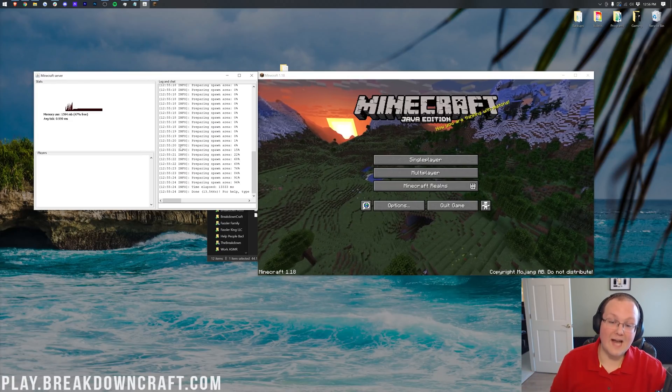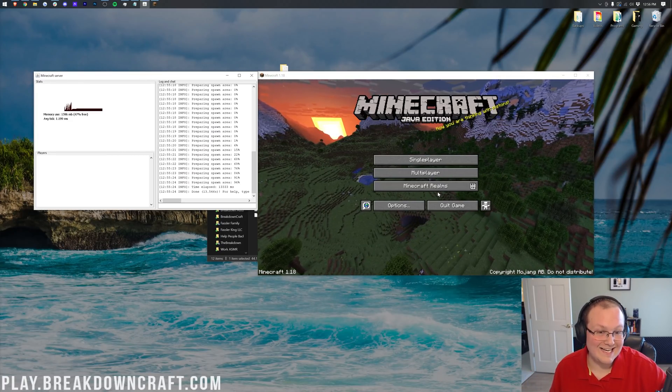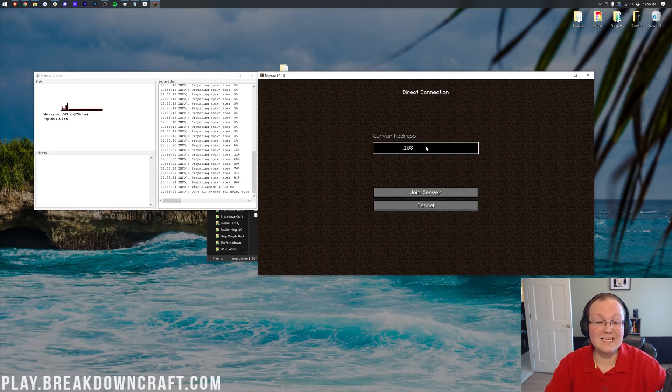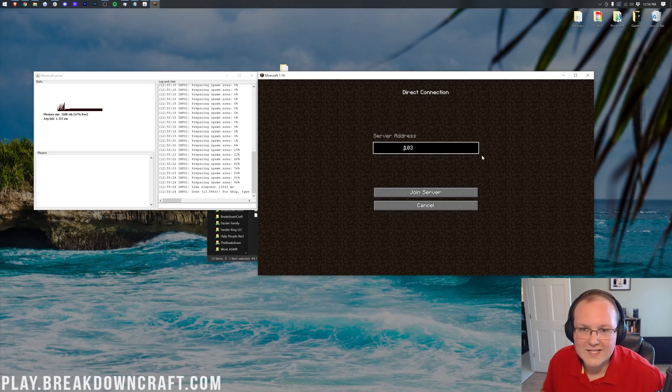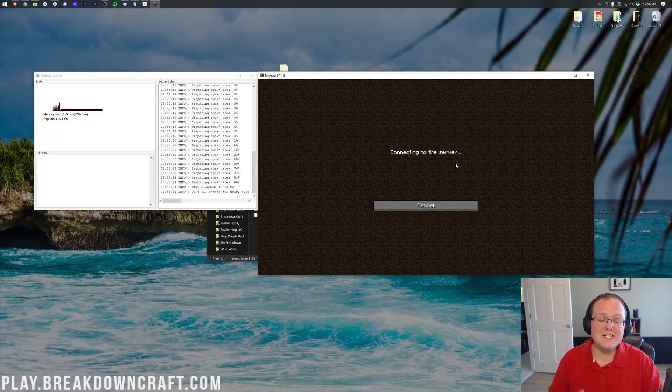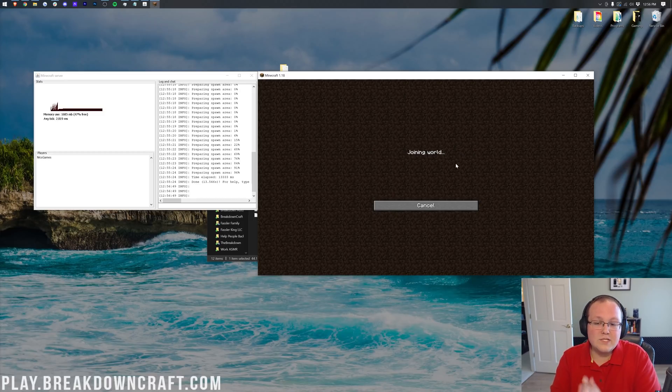Our server is live and Minecraft 1.18 is open. Click Multiplayer, then Direct Connection — or you can add the server, it's up to you — and paste in your public IP address. All you can see at the end is '103' — the rest is blurred out because you don't want to give this to anybody and everybody. Click Join Server, and your friends are going to join your server this exact same way, using your public IP address.